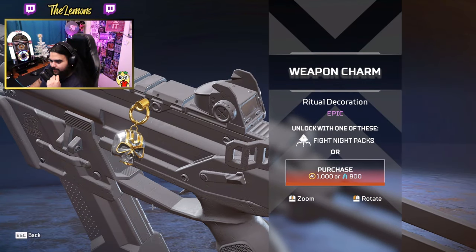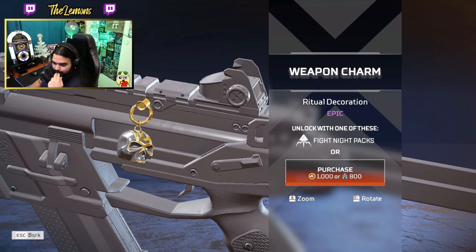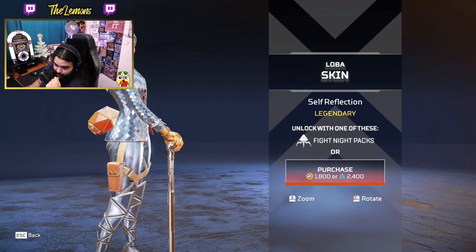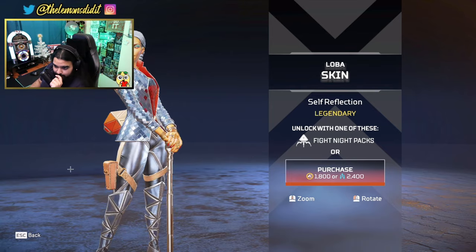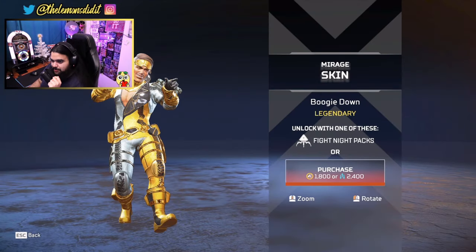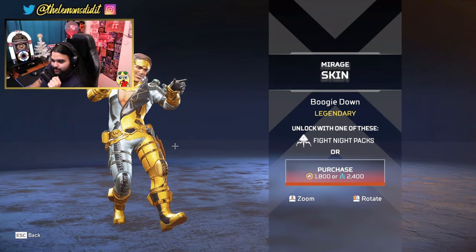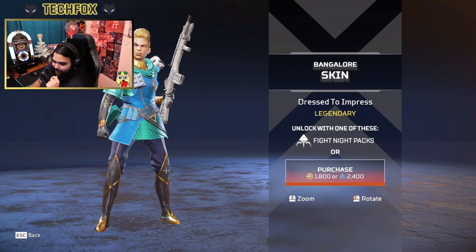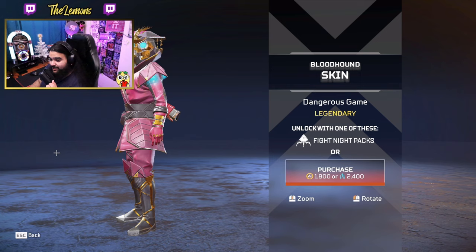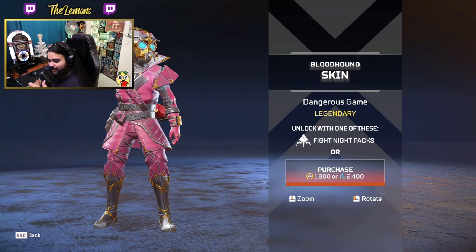This is also a nice charm — could be on a Wingman. We have the legendary Loba skin — we got the badonkadonk in there with some white, very interesting, very sophisticated. We have Mirage looking like an orange YouTube star from 1970. Here we have Bangalore — honestly it's better than the other skins they've given her, it's still not great but better. This is very interesting — I don't know if I'm trying to buy a person for the night from this person.